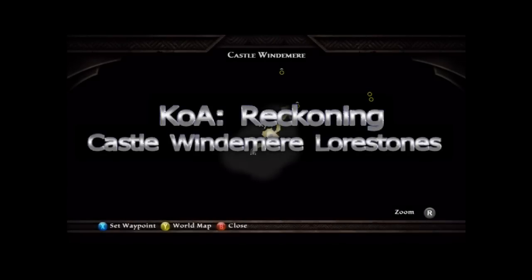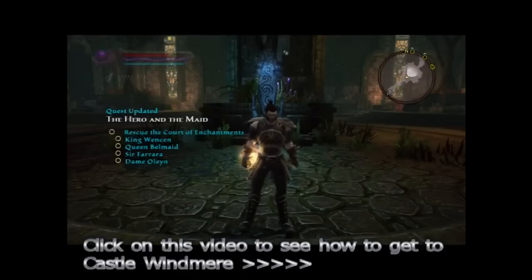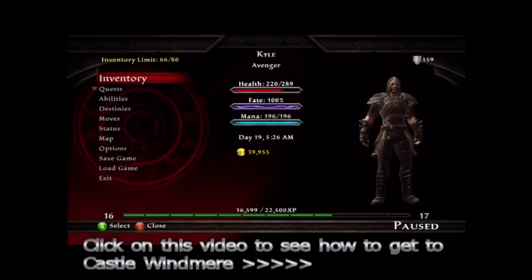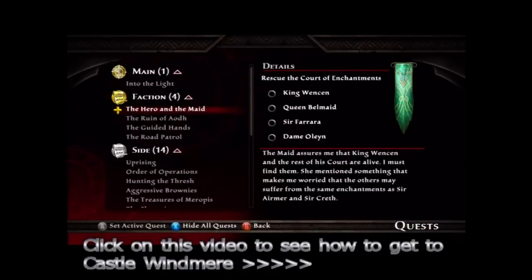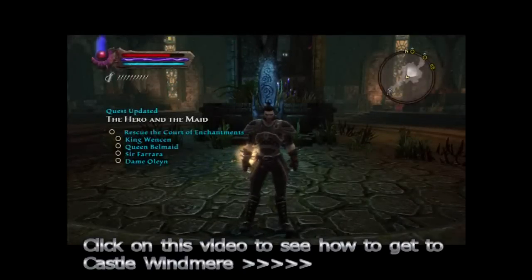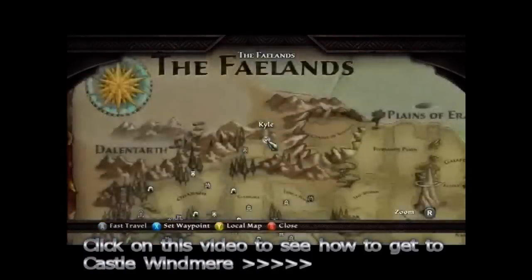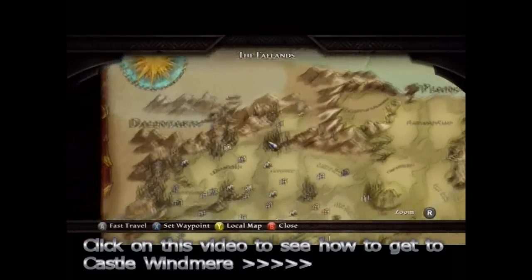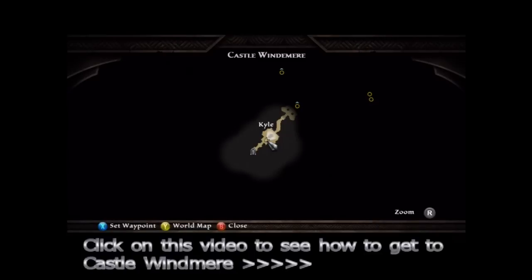Alright, Castle Windmere Lore Stones. In order to get to these, you need to do a questline. I forgot what they're called, but they're the fey people — you have to do a questline for them. Here's the questline right here; it's like that green banner thing. You have to do the questline, and if you saw my other video, I'll post the video in the description showing you how to get to this place.